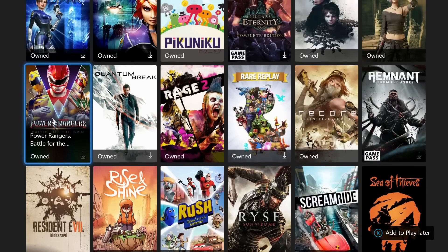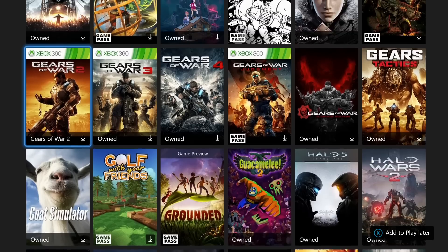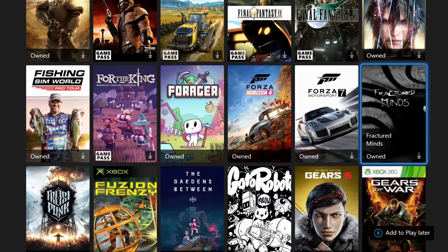The second easiest game I believe in Game Pass is a game called Fractured Minds. This game takes about 15 or 20 minutes. It got added to Game Pass not that long ago, and I also have a video for this. It's a first-person game that kind of touches on some mental health issues. As a game it's not the greatest, but it's pretty short and actually more unique than a lot of other games you'll play. It's worth checking out and also super easy gamer score.